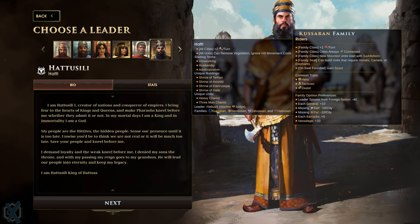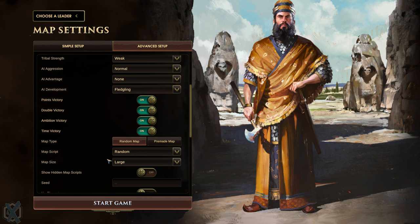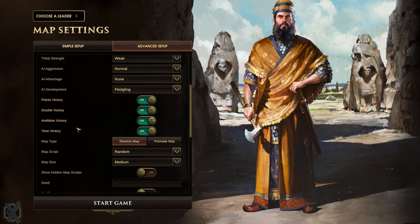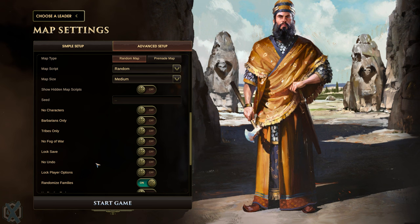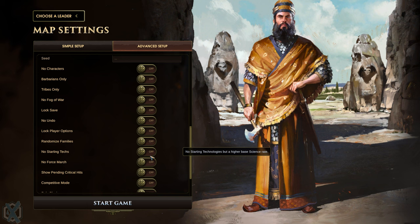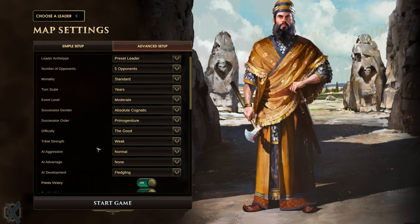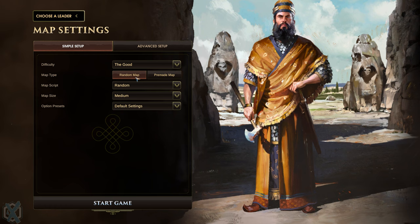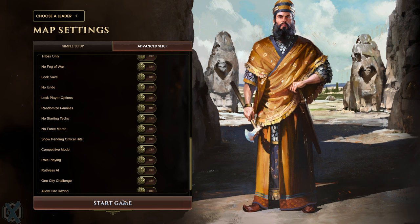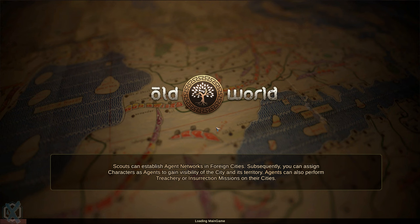We're going to go ahead and start this game and just play as long as views are doing well. I want to show you what this is all about. We're going to turn off random families because I want to see what their families are like. You can do a lot of cool stuff like no starting techs, no force march, no fog of war - all these ways to customize the game to your liking. Random map, random event setup, randomized families turned off. I've never actually played the Hittites, so I'm going to leave randomized families off for this game. Let's play.